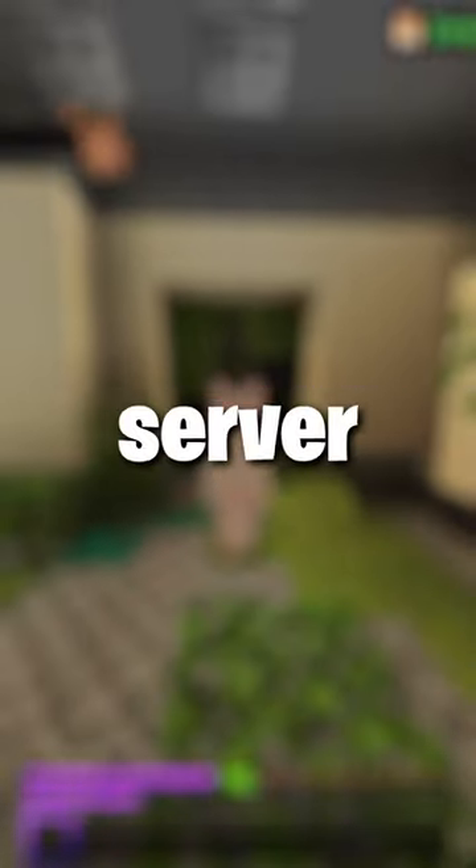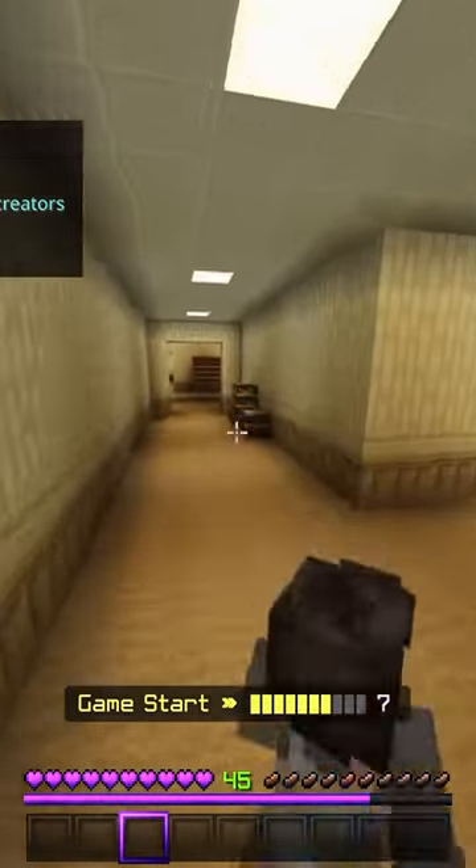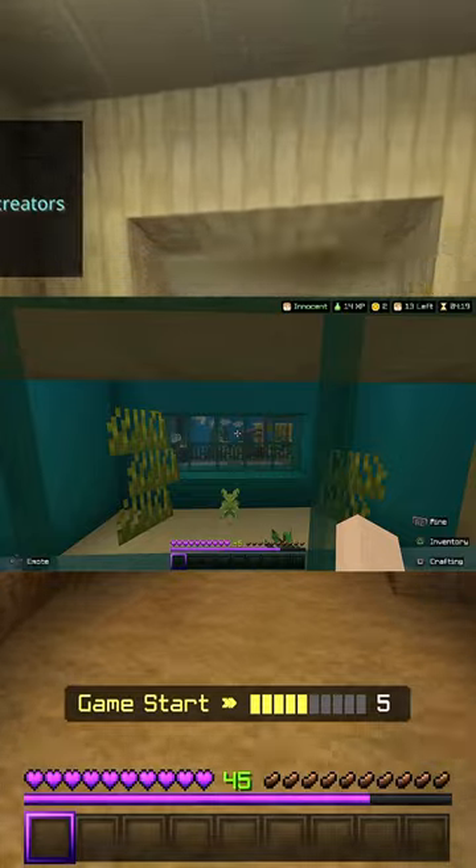Here's how you can get a secret skin inside the Hive Minecraft server. First off, you need the murder mystery map, backrooms — specifically the one with the replay cinema in the window.